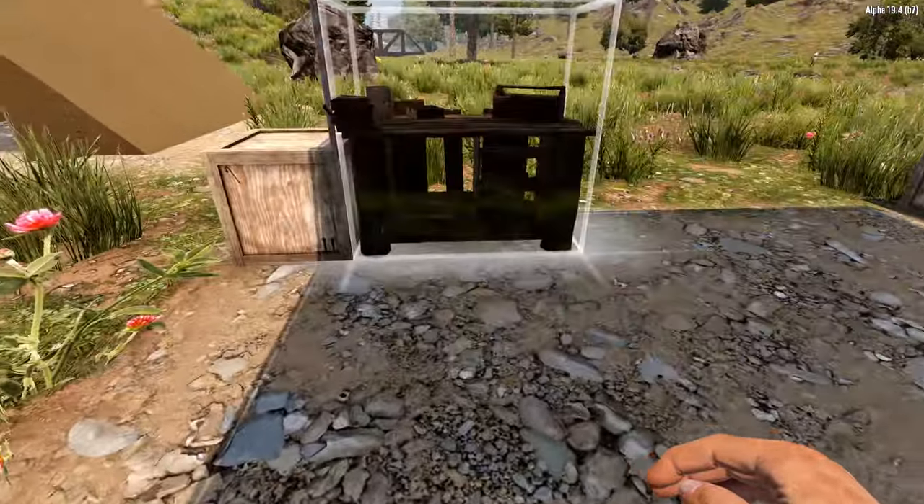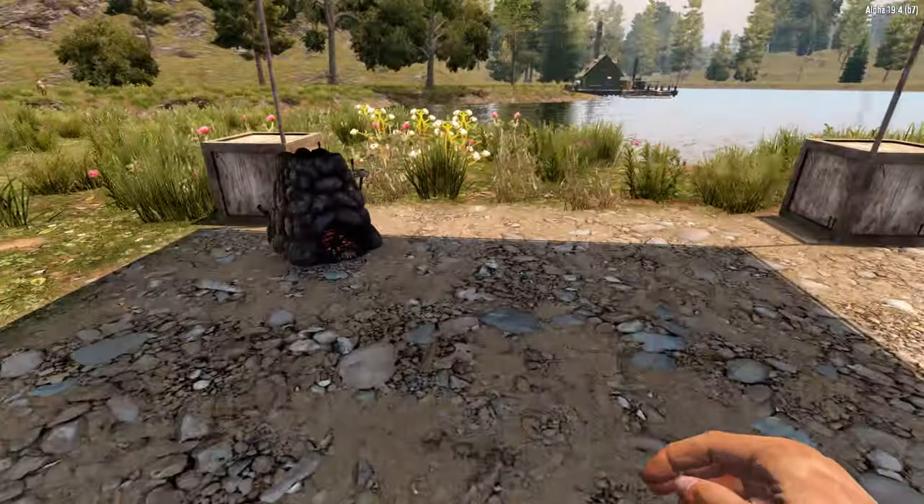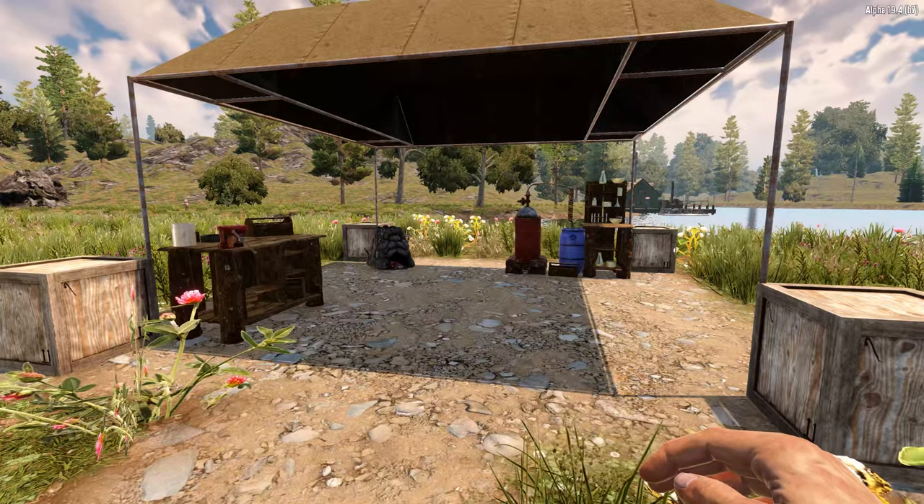I like to place the workbench, forage, and chemistry station in the corners. We'll add the cement mixer in a bit, but for now it's time to add a little bit of spice.